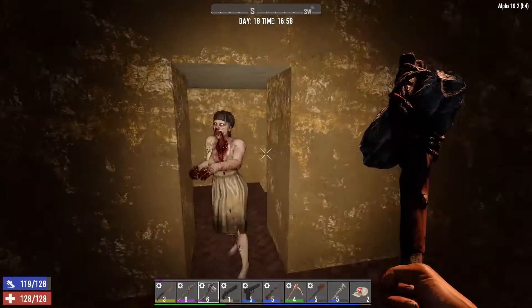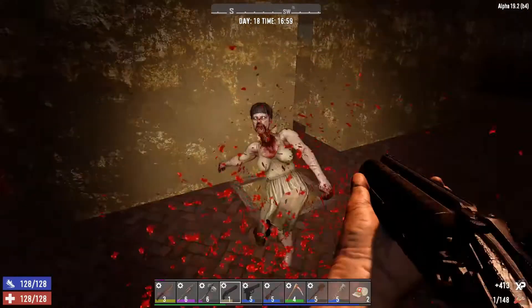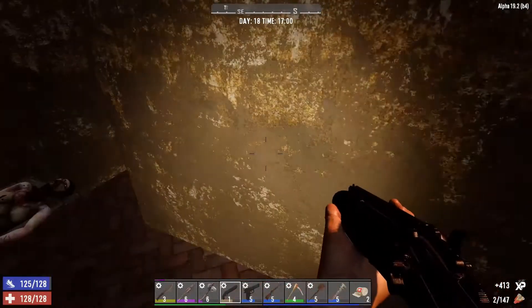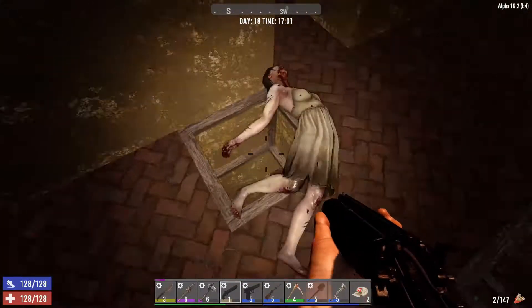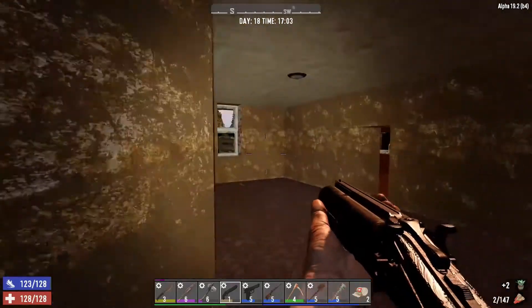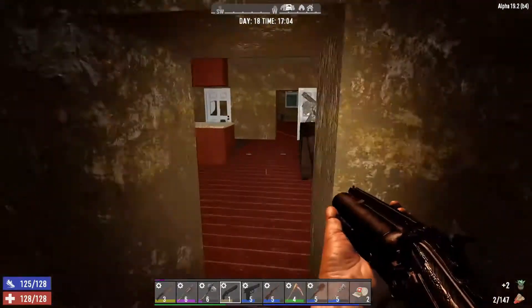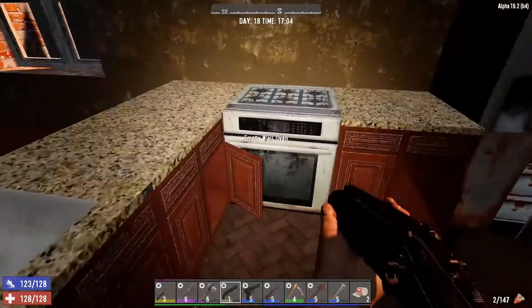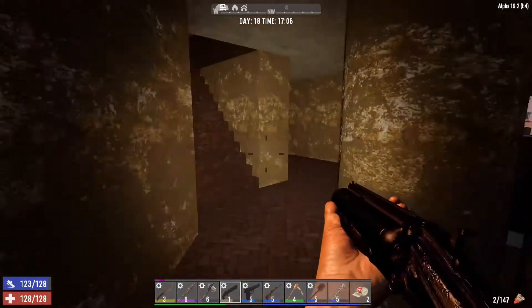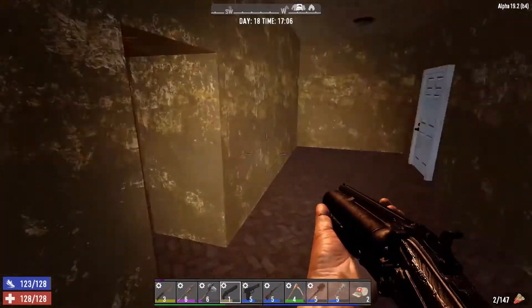I love how you shoot with the shotgun and it not only kills the zombie but destroys the block they're standing on — savage! Okay, so we're already here. I kind of lost track of which apartments we were looting because of the circular build of the place.